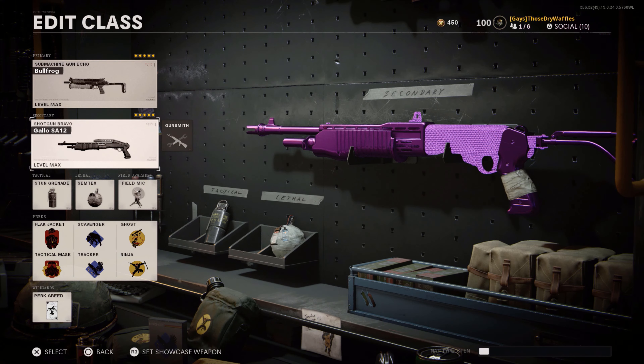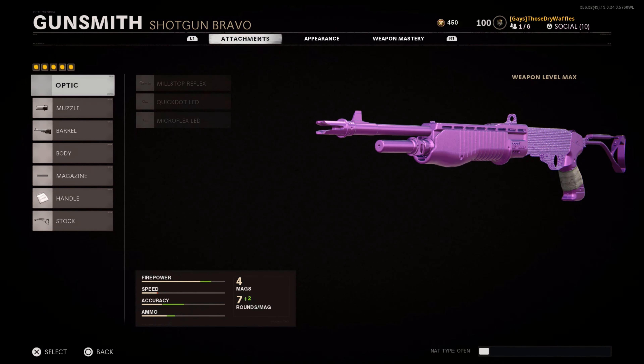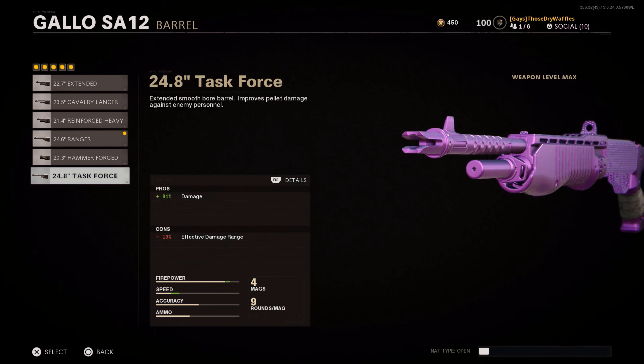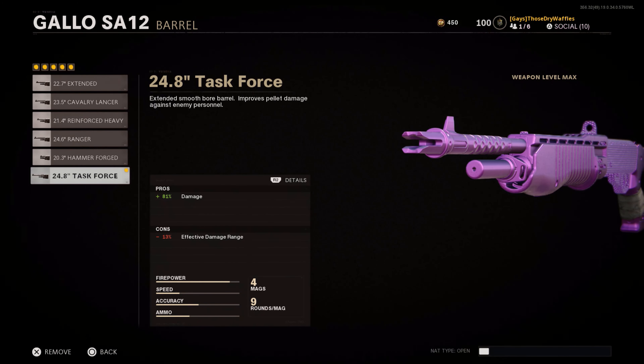Of course I have stun and semtex grenades, the Field Mic, and the Plague Diamond Spaz-12. This Spaz-12 works wonders — it's a two-shot to the chest. For the muzzle we have the Infantry V Choke, and for the barrel, switch from the 24.6 Ranger to the 24.8 Task Force — the firepower jump is insane.